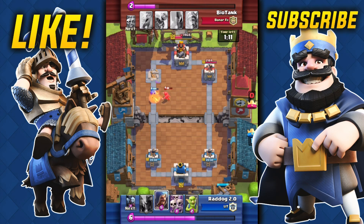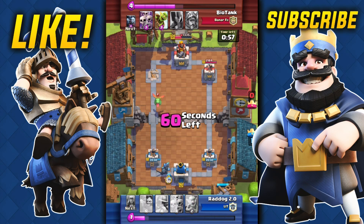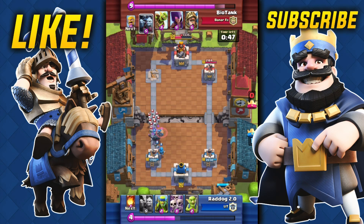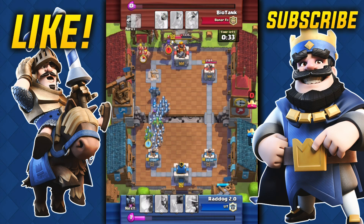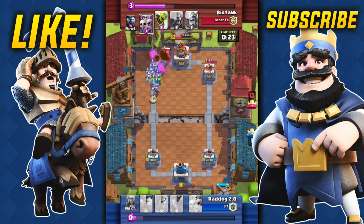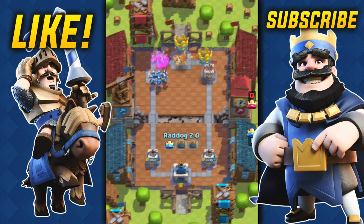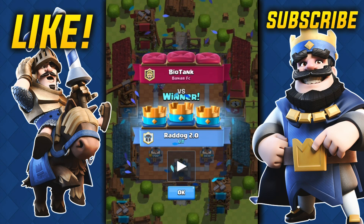I go for the three-star by dropping the PEKKA in the back, then throw the wizard behind the PEKKA. The reason I do the wizard behind the PEKKA is if he throws a skeleton army or a minion horde, it's very well defended against. As you can see, this deck just overwhelms the other player. If I can use the PEKKA to take all the damage and put the tiny troops behind it, it'll be a deadly attack.